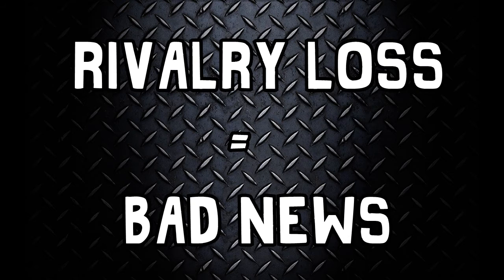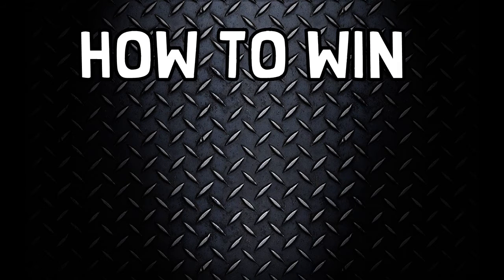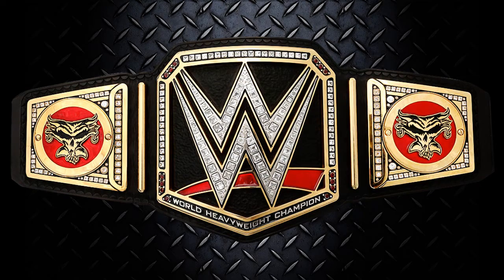If you lose a rivalry, you go down minus five in the rankings. Rivalries are four weeks long, and if you have a tag partner you do an extra randomization to decide if it'll be a tag rivalry or a singles rivalry. To complete the challenge, whatever brand you draw, you have to get to the number one ranking and become the champion — that's the goal of this Universe Mode.